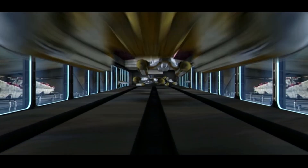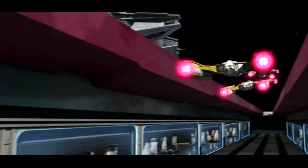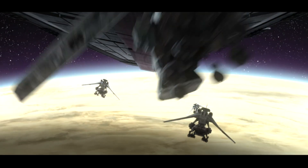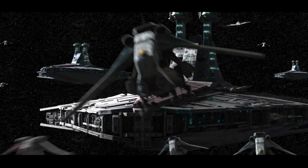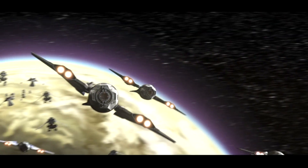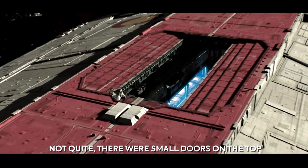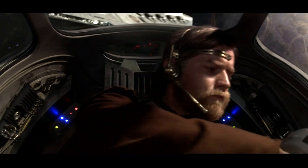The Venator had large hangar doors running down the center of the ship on the top for its starfighter complement, two smaller hangars on the sides for medium ships, and a rectangular docking bay on the bottom for large ships. On most Venators, the dorsal and ventral hangars were connected via doors in the floor for greater versatility. However, later models did away with the ventral hangar doors and combined the two side hangars into one hangar running all the way through the center of the ship, connecting with the main hangar.